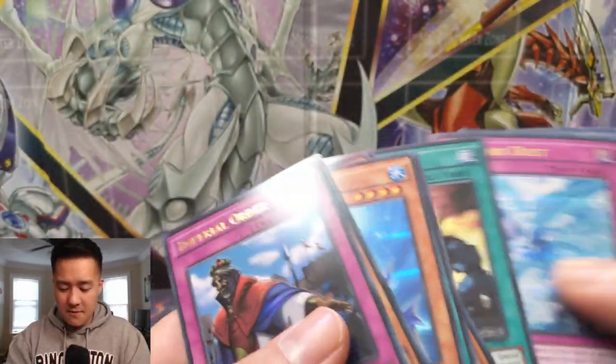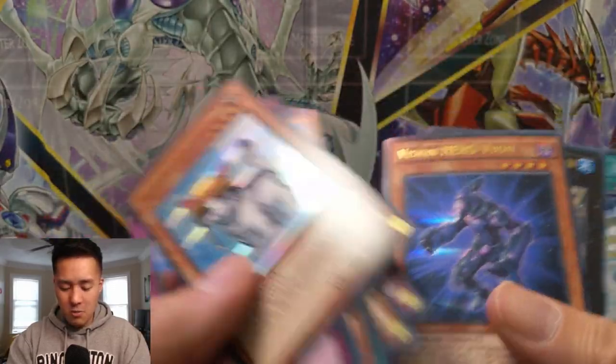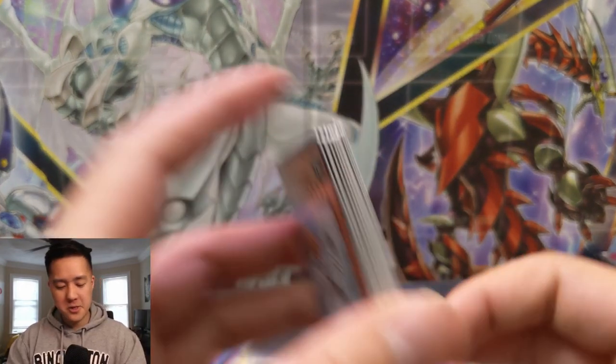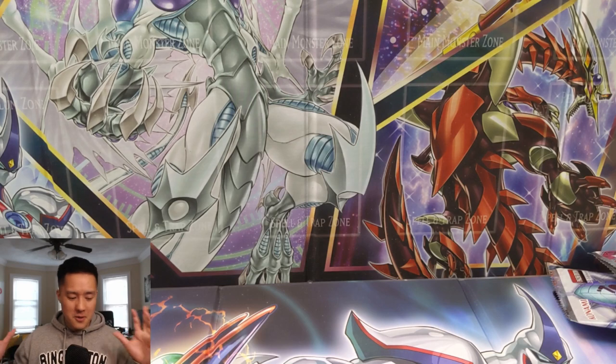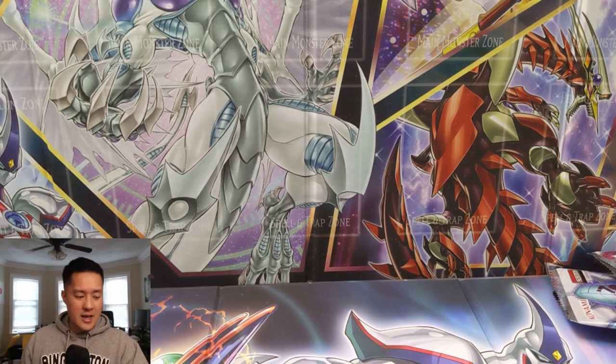So there you guys have it — a very quick opening, pretty cool set with a lot of different cards. Nothing too crazy, no huge home run hits, but we got a cute little Rescue Cat to show for our time. Let me know what your thoughts on this set are, and if there's a big card I'm not aware of let me know in a comment below. Thanks for watching, support the channel by hitting that like button and subscribe if you're not already. I'm Awana Turtle — catch you guys next time, peace!